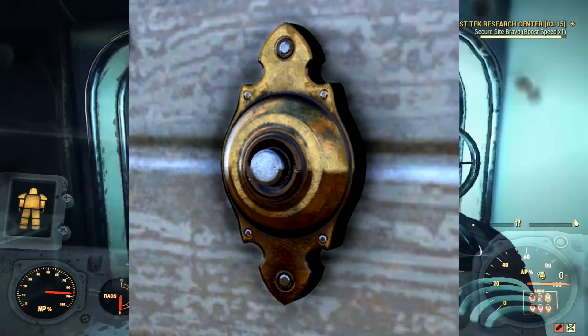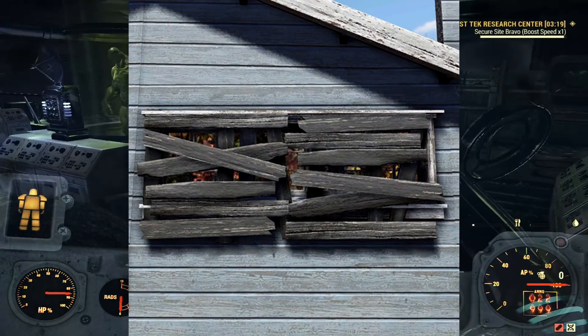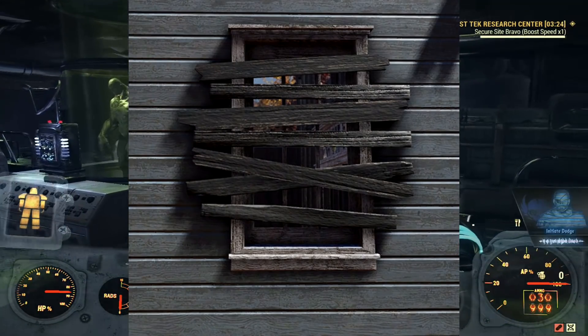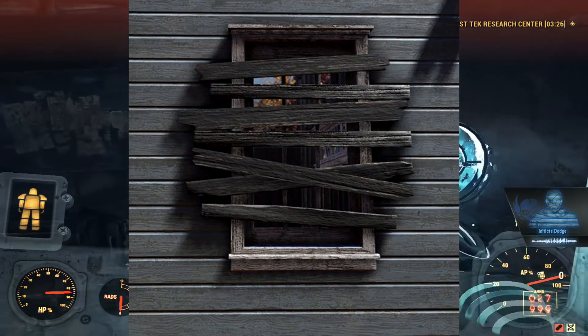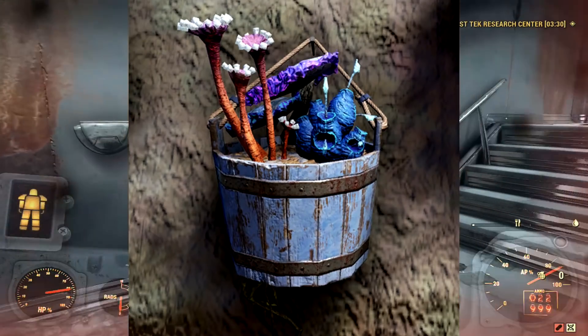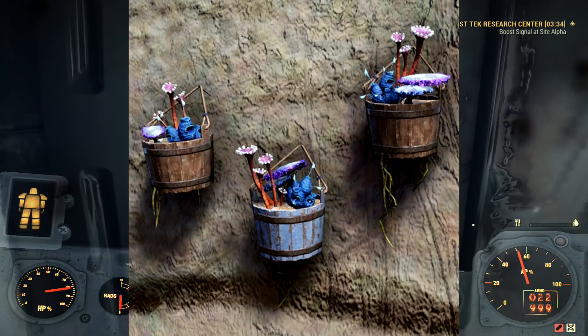Here we have a doorbell. Got some blocked-up windows with some wooden panels. If you like the apocalyptic vibe, I think this is going to go pretty well with a lot of your camp ideas, especially if you're going for that zombie vibe. I think that'll go well with this.